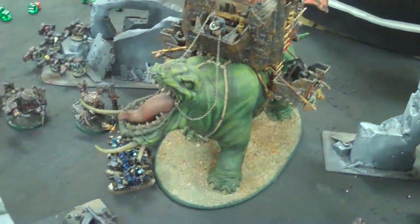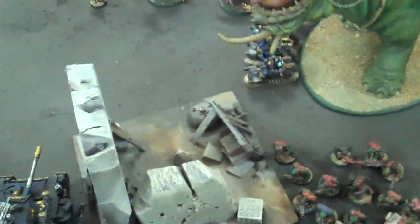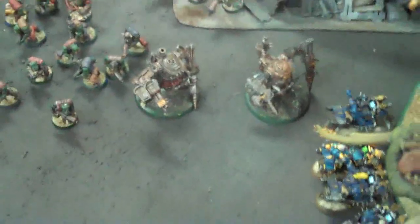My cannon fires at the terminators - three shots, two hits, strength eight, two wounds. They're fine. Super heavies and monstrous creatures cannot shoot when they're in hand-to-hand combat. So he's going to have to hold off. He will get his stomp attacks when he gets to attack back - we'll see how he does. One wound left on the squigoth - you never know. These guys will be charging in to try and give some help.